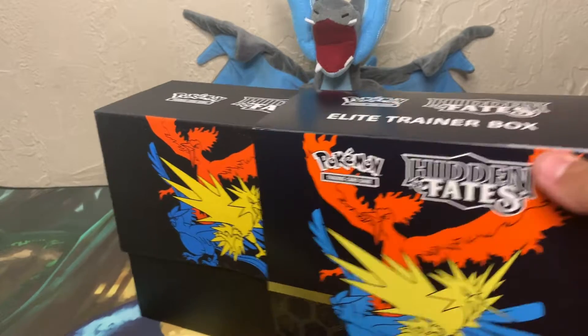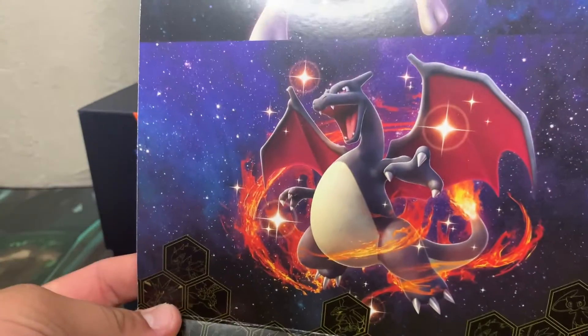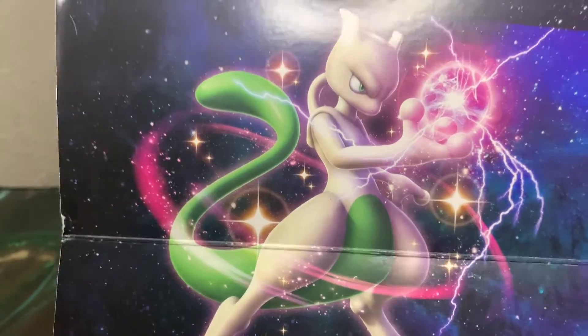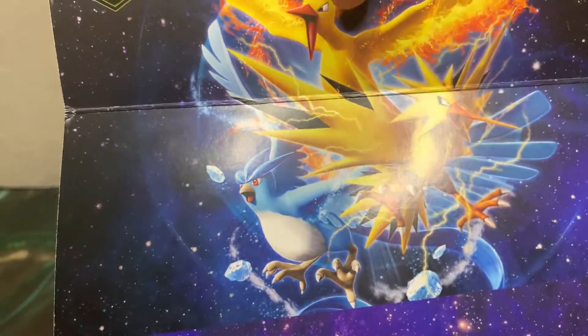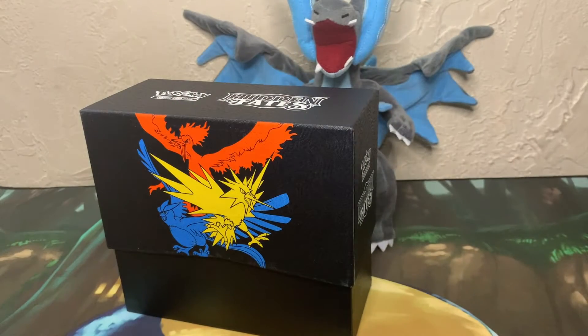Don't forget, we're going to check out the little poster you get right here. So we got this Charizard shiny right there, a Mewtwo shiny, Mew, and the three legendary birds — Moltres, Articuno, and Zapdos right there. It's a really cool poster.